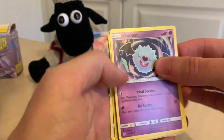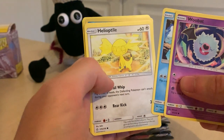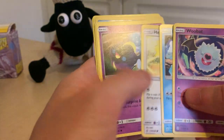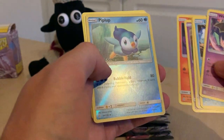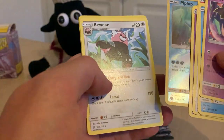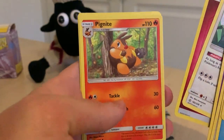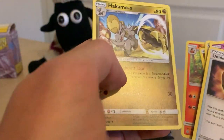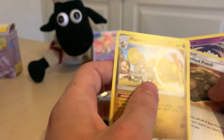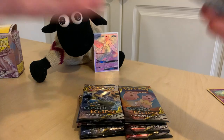Pack two: Woobat, Ducklett, Heliolisk, Cosmog, Slugma, Piplup — an OG Diamond and Pearl card — Bewear, and then Unidentified Fossil and Hakamo-o. Bit of a dead pack that one, but we've already got an insane card, so no worries. Let's open up another one from Cosmic Eclipse.